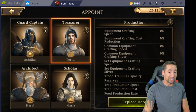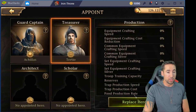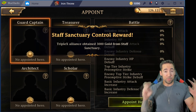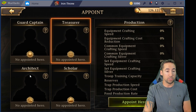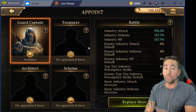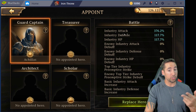Say you do this — cancel appointment, cancel him, replace him. If they zero you, this is basically sheltering your leader. They're not going to capture any leader as long as your heroes aren't appointed. But remember, that's also the bad thing — if you don't have your guard captain appointed, they're going to do heavy damage to you because your infantry defense, infantry HP, and all those bonuses from the guard captain won't be there.